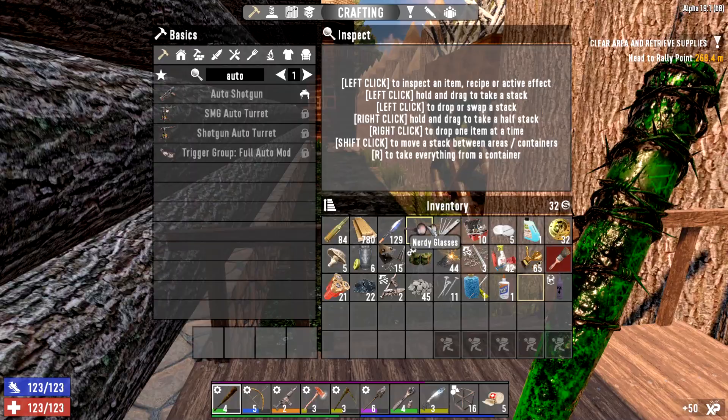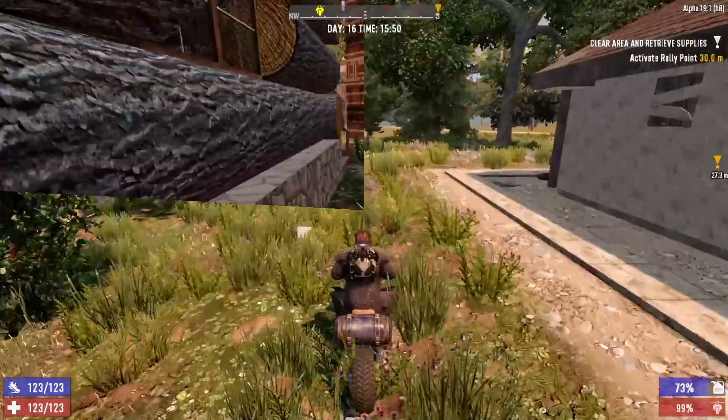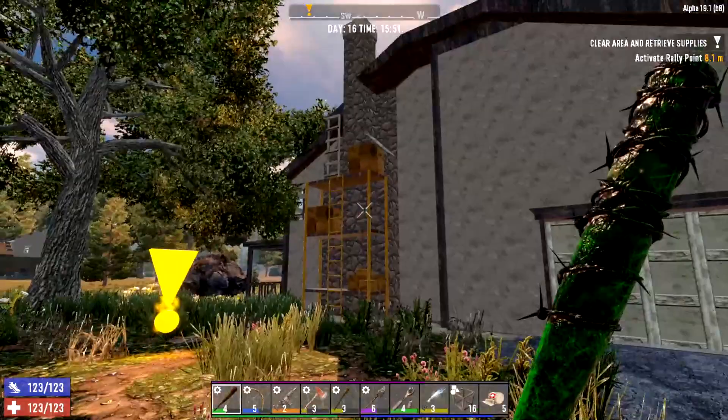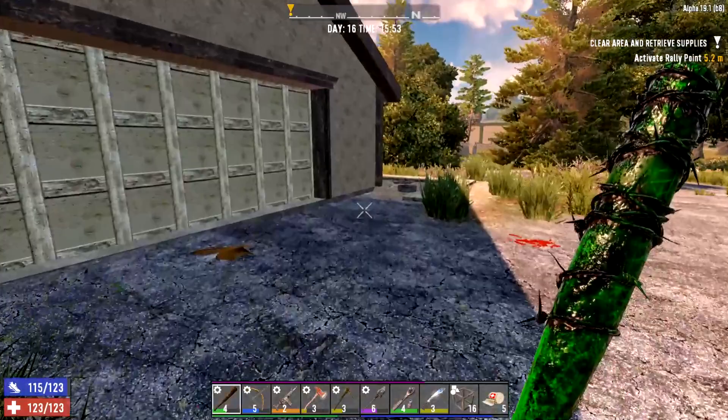Let's put those back on. Right, let's go and do this quest. It's a clear and retrieve so we've got to do a bit more work. Let's just have a quick check in the old garage.